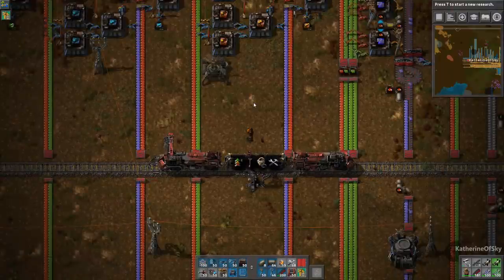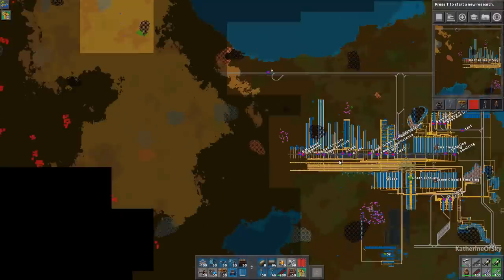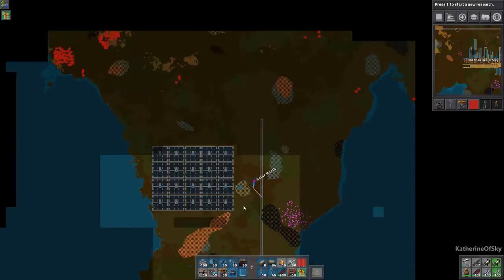Greetings and welcome back to Factorio. I'm Catherine of Skye and in this episode we are going to go and hunt some copper down. My plan for this episode is to get this copper ore patch mined - 42 million ore.